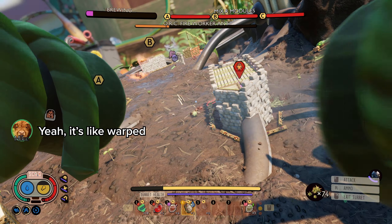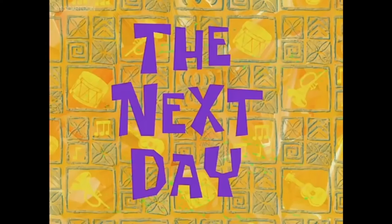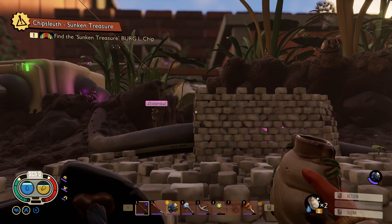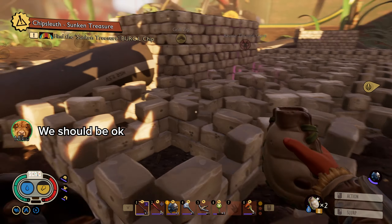Oh I forgot the damage — the angle of my turret is horrible, I can't aim it. How are you supposed to do this? This seems almost impossible.